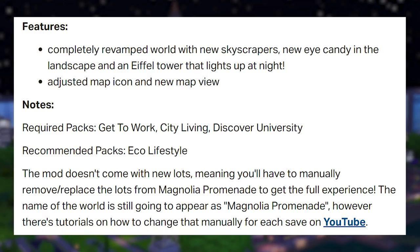This mod doesn't come with new lots, meaning you'll have to manually remove and replace the lots from Magnolia Promenade to get the full experience. The name of the world will still appear as Magnolia Promenade, however there are tutorials on how to change that manually for each save on YouTube, and I'll put those links in the video description below.